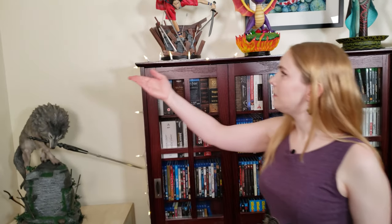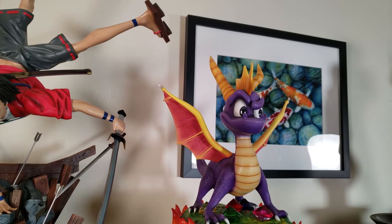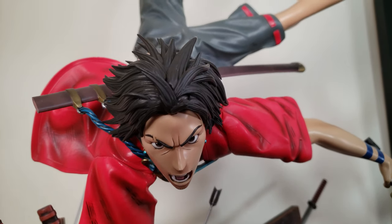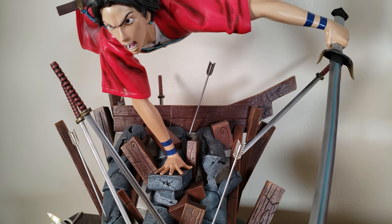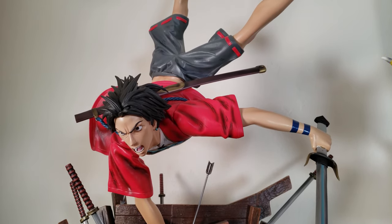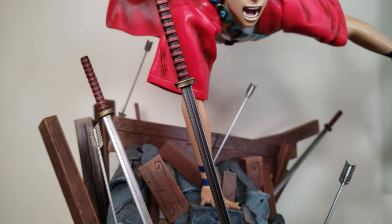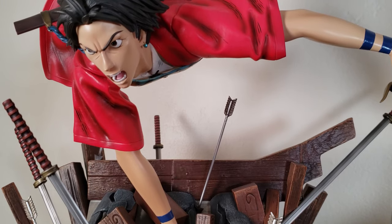Moving on to the middle of the media cabinet, we have four more First Four Figures. Here we have Mugen from Samurai Champloo. Samurai Champloo is one of our favorite animes, so it was hard to pass up. They have him in a very dynamic pose with lots of metal swords and arrows. This figure is a little scary to move because he is only supported by his one arm attached to the base and you can see it wiggle a bit if disturbed. He does have an alternative head with a more neutral face, but we think the current face matches the pose better.